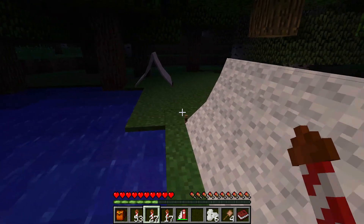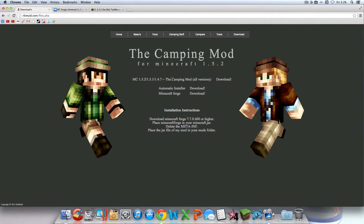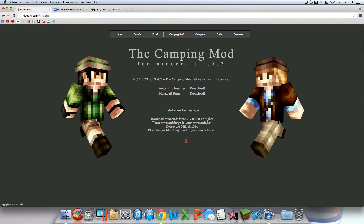Let's get into the actual installation. So there are going to be three links in the description: the link that takes you to the actual mod's website for the camping mod, the custom Forge Universal file that I have made for you guys, and Too Many Items which is optional but I always like to have it. We are not doing the automated installation because I don't believe it works for Mac, so I'm doing the good old manual way - never fails me.